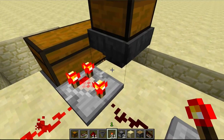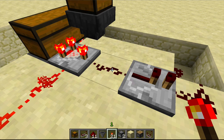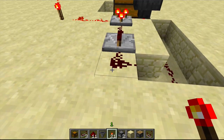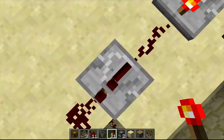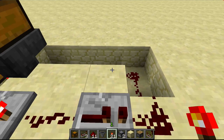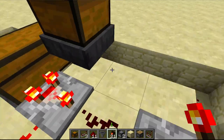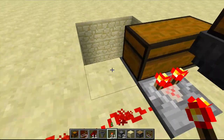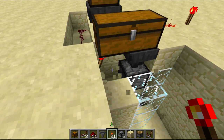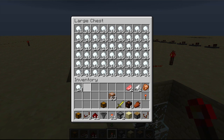With subtraction mode on, this power gets sent to this repeater which you can then do whatever you want with. This is basically a compact way of detecting if the chest itself is full. What I have it doing is running down underneath to this block right here, and this block has a redstone torch on it underneath, which is powering this hopper and preventing items from flowing.